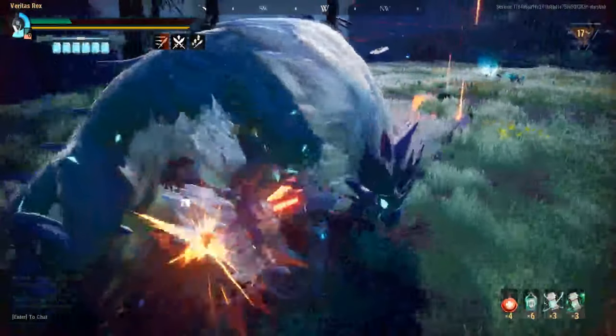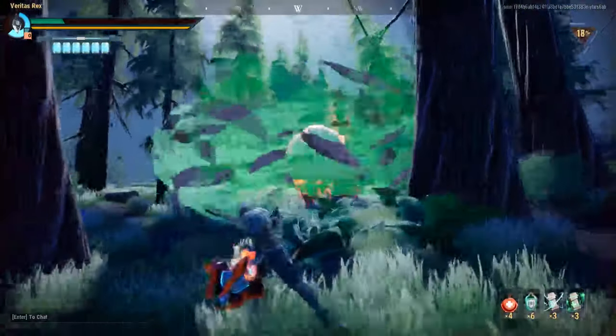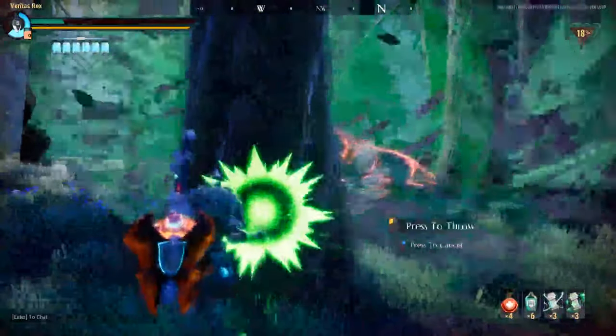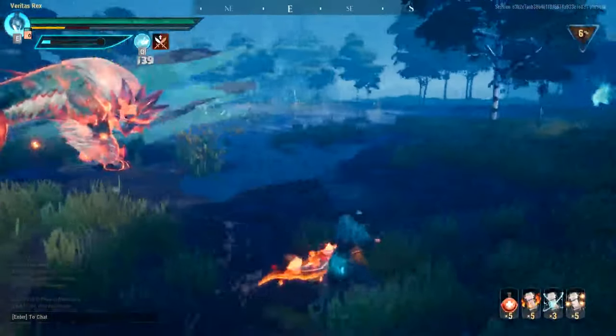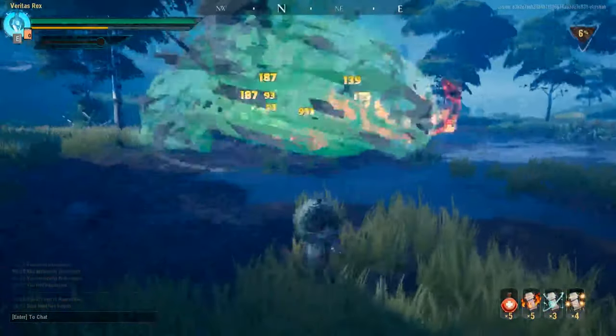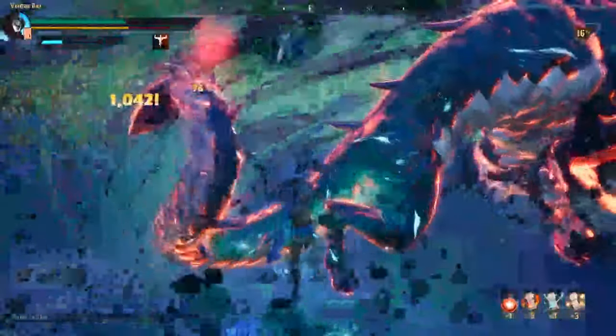Koshai has two special states: Tempest and Tower. Tempest occurs when Koshai is enraged — he'll surround himself with a Leaf Storm that slows you and prevents stamina from recharging. To end the storm, you have to deal projectile damage to the aura, so bring some barrage grenades. You can also throw your axe, launch a missile, or use overdrive to dissipate the storm more quickly. The aura is also interrupted if you stagger Koshai or break one of his parts.